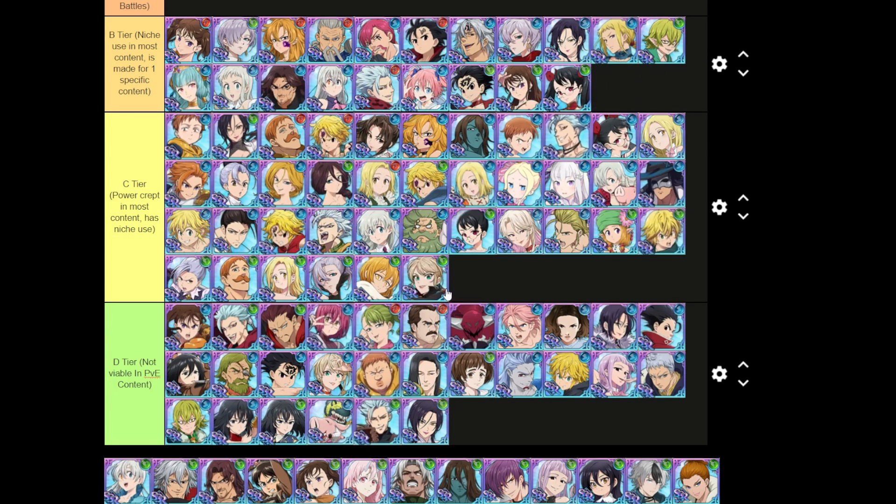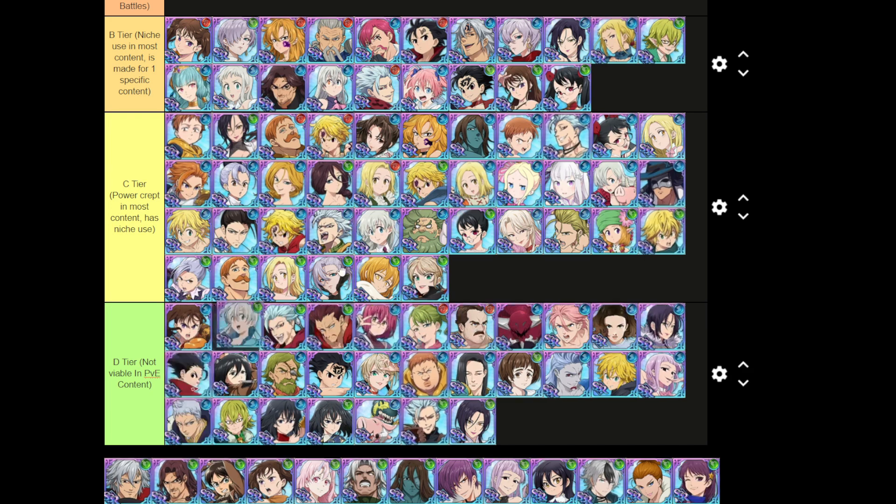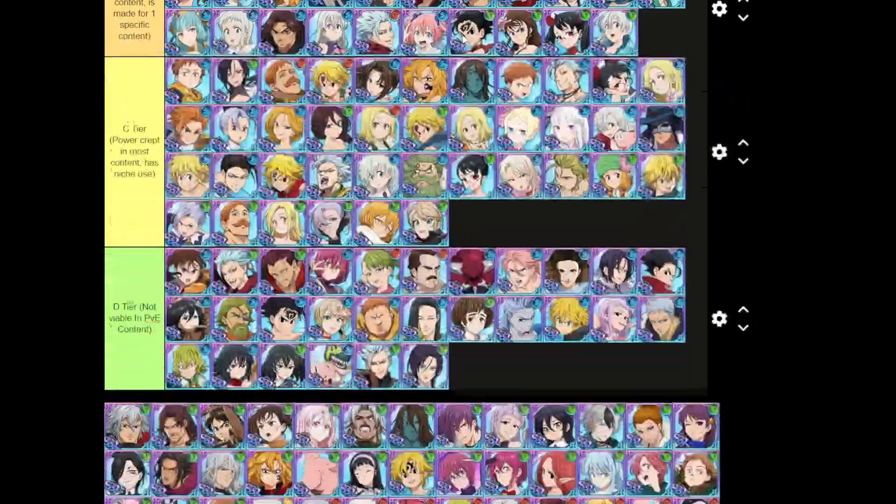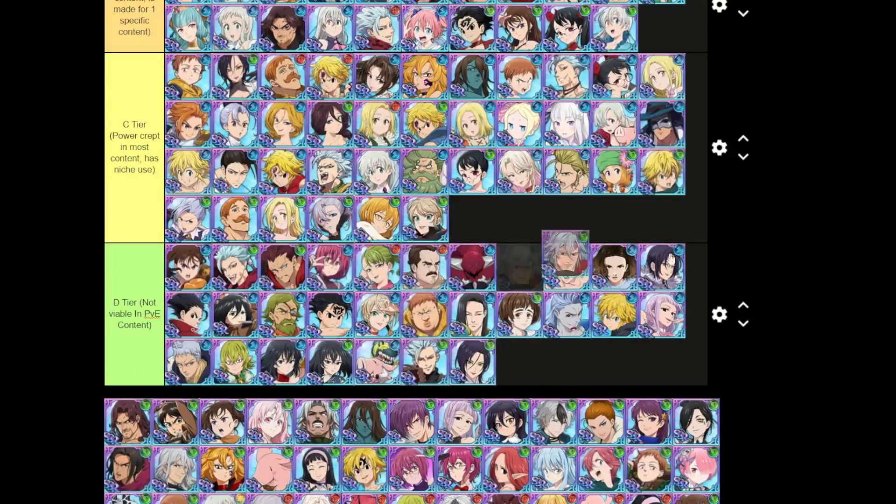Princess Elizabeth — I'm going to value her really high on this tier list. Elizabeth is so good on school and hottie if you have her built with holy relics. She gives the heal, the cleanse, and pushes your ultimate — so good on school and hottie, easily one of the best units on that team.